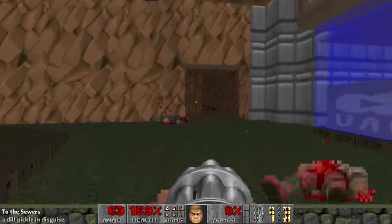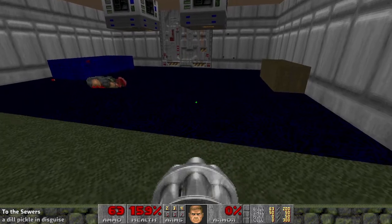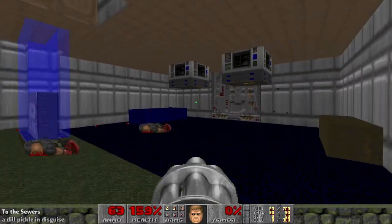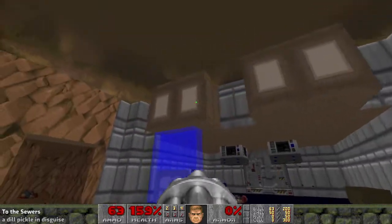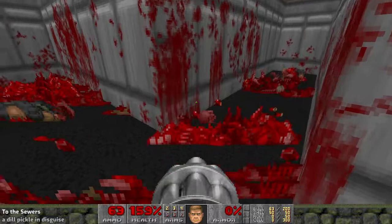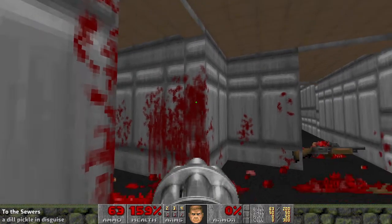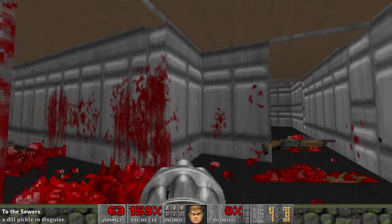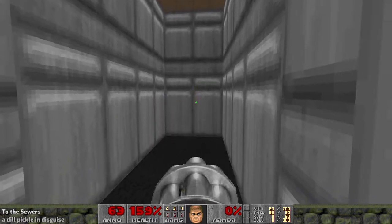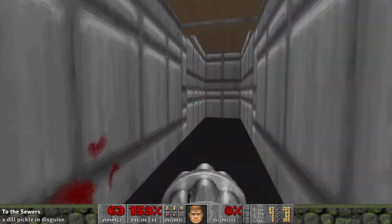It's usually better to have a separation between floor textures. Just one step up and down can do it to make it look like the grass isn't running into the carpet or rock texture. You can do a little stairway up to the front of the base. I do like the lights on the front there. When the doors open, if you use the door track texture and apply the lower unpegged flag on these walls, it'll look like the wall isn't coming up with the movement. Lower unpegged will make the wall draw from the floor instead, so the wall won't move as the ceiling does.